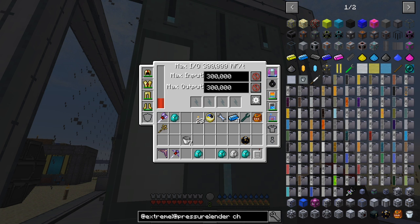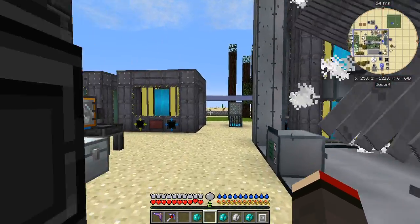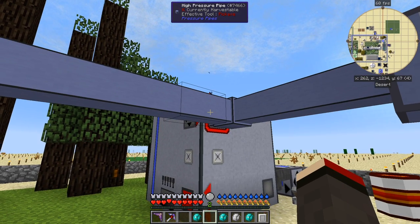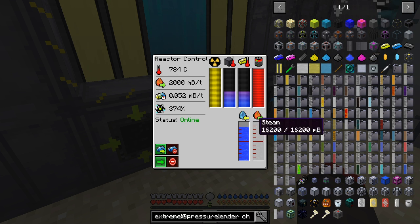This multi-block capacitor bank has a 216 million RF capacity, and the input and output also increase by the number of capacitors in it. For large generators like the rainbow generator, which produces 1 million RF per tick per side, you might need a few of these. As for water, it's perfectly stable — not using any and not reducing either.